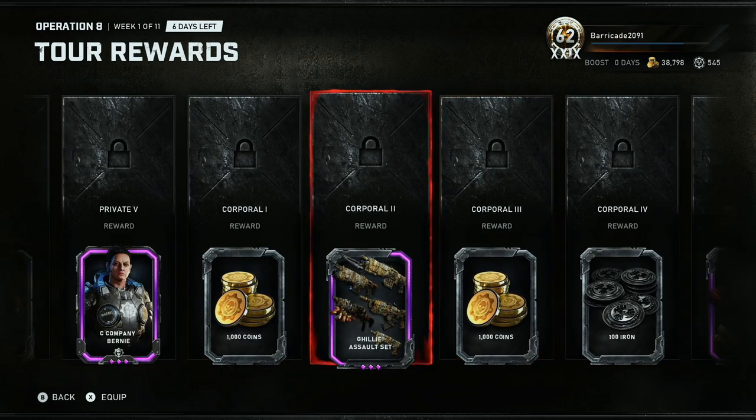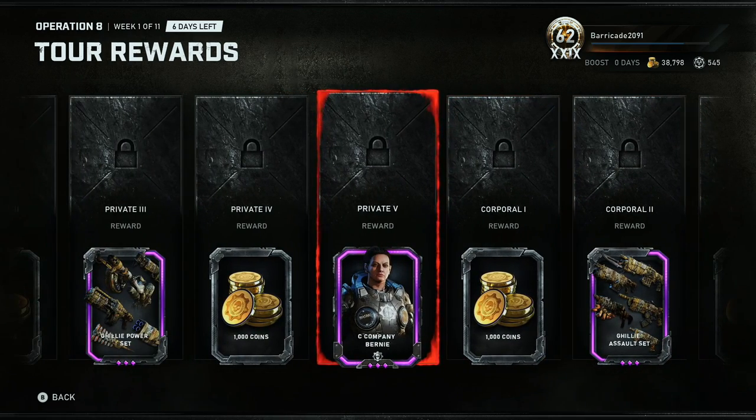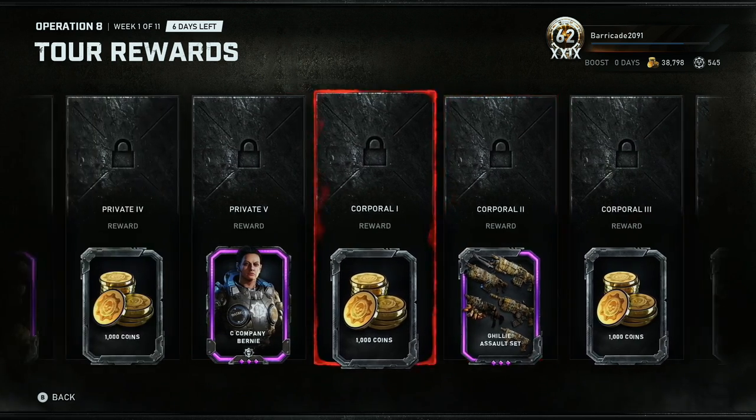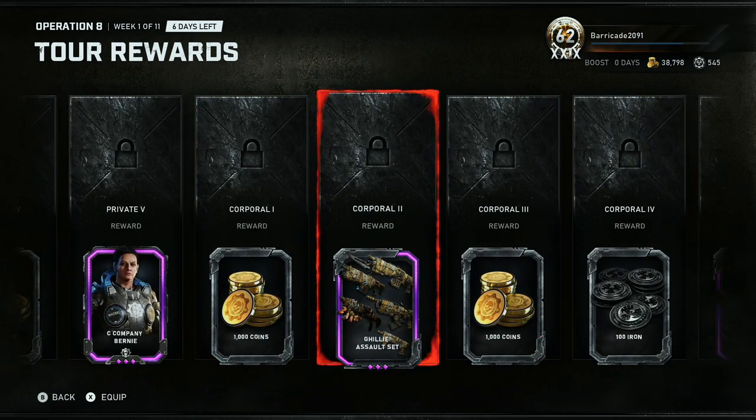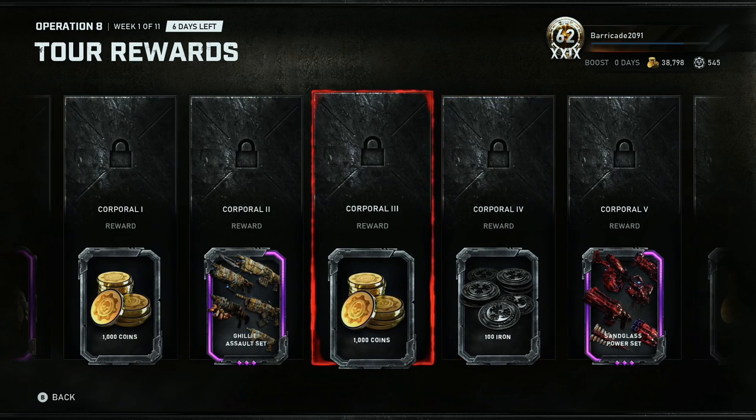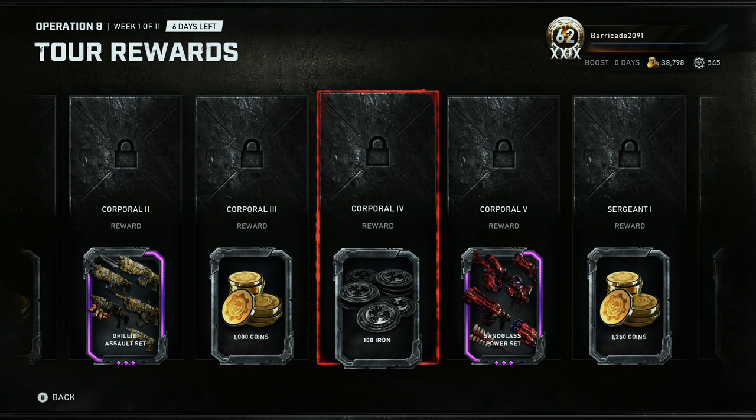Another ghillie set — I think the reason why they're going with the whole ghillie set is because of Bernadette. If you guys didn't know, in the comics and novels she was like a great sniper. That's her type of combat. She's the type of person that would sit somewhere and just wait to snipe someone — she was really good at hunting people. She actually used to hunt and kill people. Basically she was a sniper slash hunter, which was pretty crazy before we saw her in Gears 3.